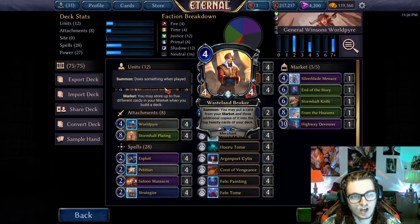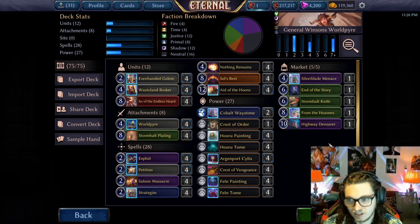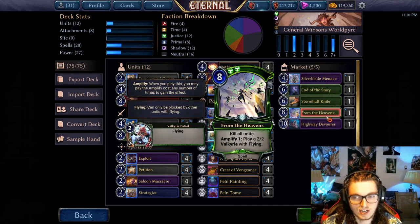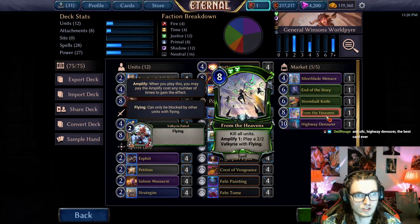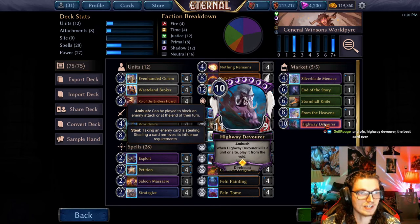Broker's actually a pretty solid body to play into aggro, assuming they're not just sitting on permafrost burning a hole in their hand. From the Heavens is just funny — you broker it into play and you make a bunch of Valkyries. These last two cards are pretty much the flex slots, and you could really put whatever you want in here. Twitch chat made me put Highway Devourer in, so I crafted it and put it in.